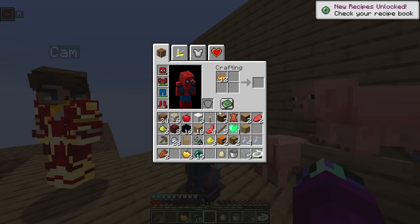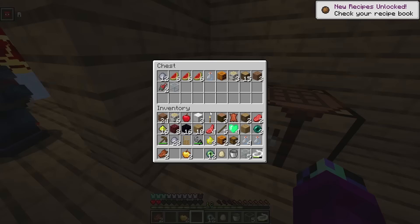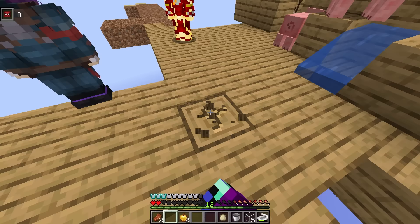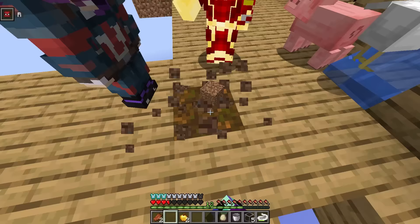Let me craft these into some eyes of ender — boom, we've got 12 eyes of ender! Now the only thing we need are end portal frames. I'll put these eyes of ender in the chest for now. How do we get end portal frames? I'm guessing we just get them from the one block — that's the only place I see.